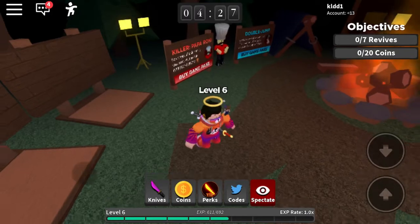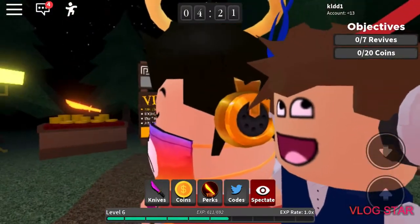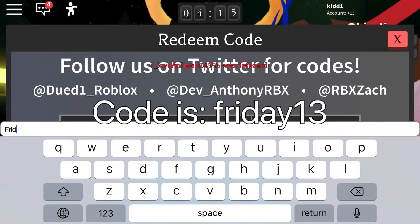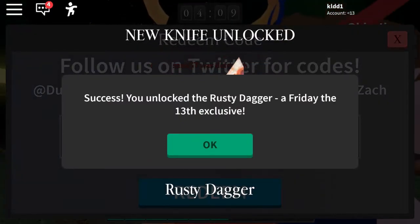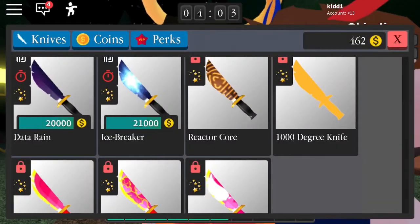Okay guys, now let's get on to the code — code time! The code is Friday13. And you got the rusty dagger!